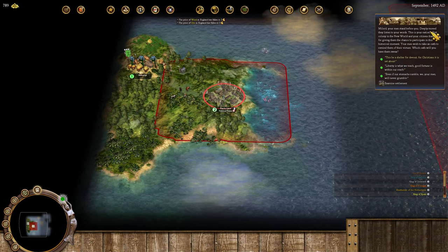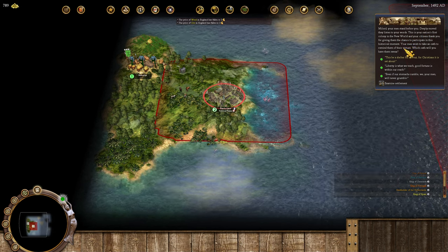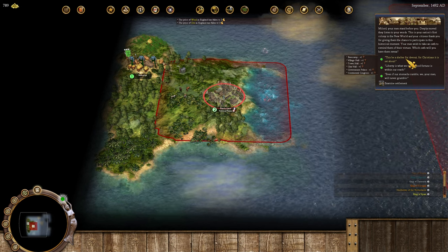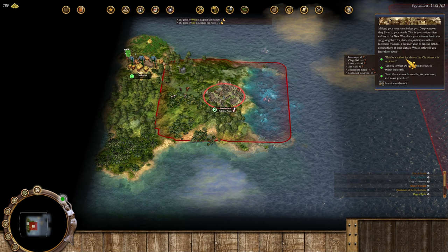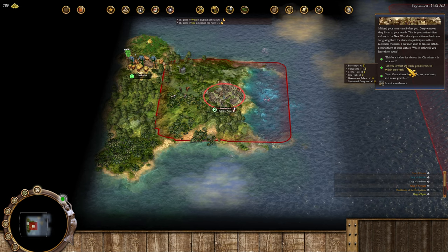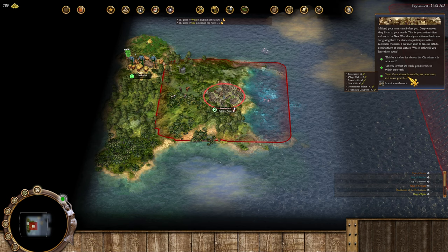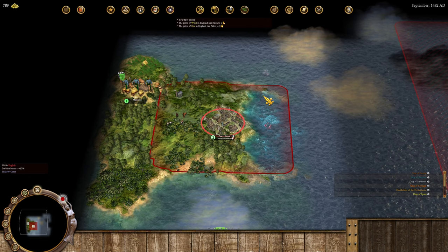My men stand before me, deeply moved by the first colony in the new world. They wish to take an oath. We could choose 'This be a shelter free to every Christian' for plus one cross production on central buildings, 'Liberty is what we teach' for plus one liberty belt production, or 'Even if our stomachs rumble we will never grumble' for plus two food. I'd rather go with liberty belt production to generate more political points and increase the chance of getting that first founding father.